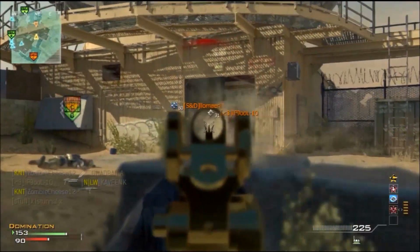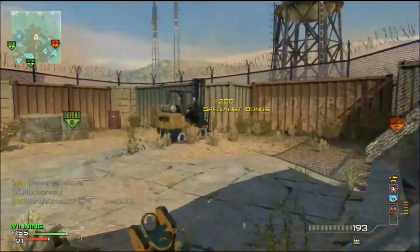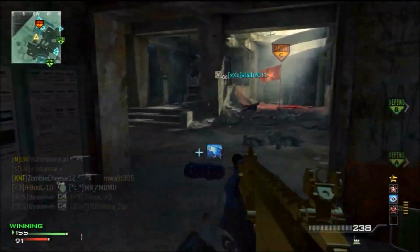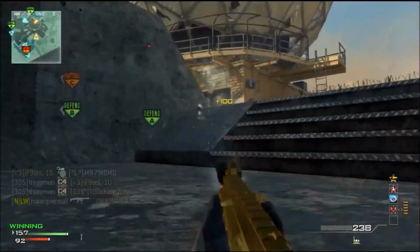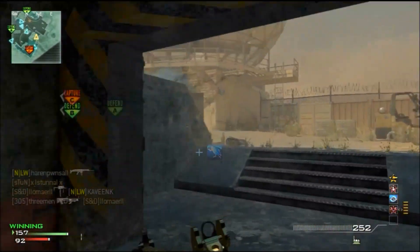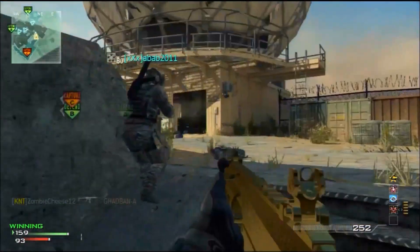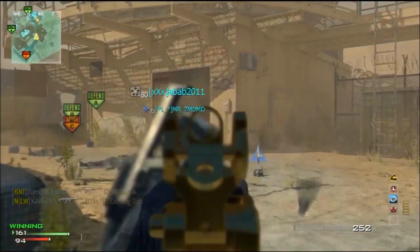Then there's my perks: I've got Scavenger Pro which is really helpful to start off with, Hardline Pro so I can get my specialist streaks earlier, and Marksman Pro because the ACR with Marksman is just unstoppable. And then my specialist pack — I've got Assassin Pro so I can't be seen on the radar.